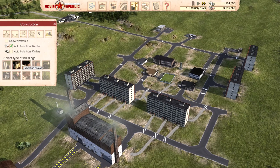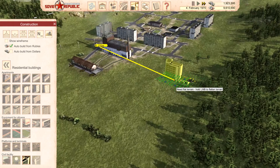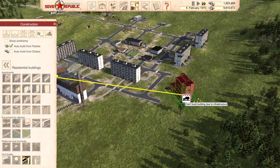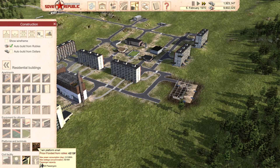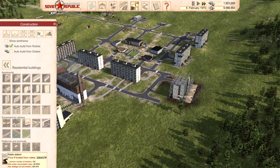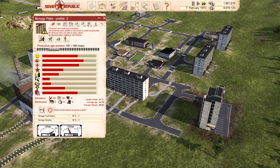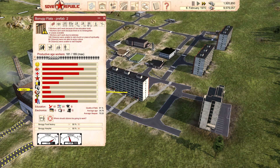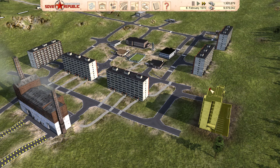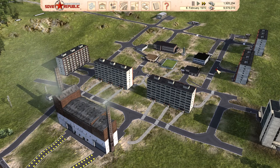Once you get these basic setups provided, you can go ahead and add a couple more things your people will need. One of those is a hospital — your people always require medical care. I've now assigned 50% of the people in this building to go to the factory and 50% to go to the hospital, so our people will have health care. In this example I turned off fires so we can't build a fire department, but you'd also want to provide a fire department for your community as well.